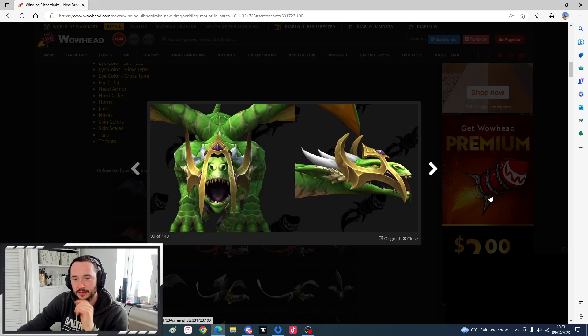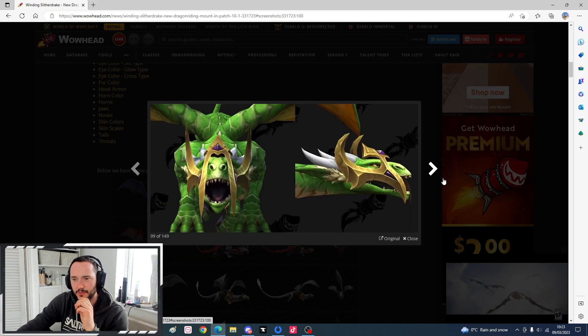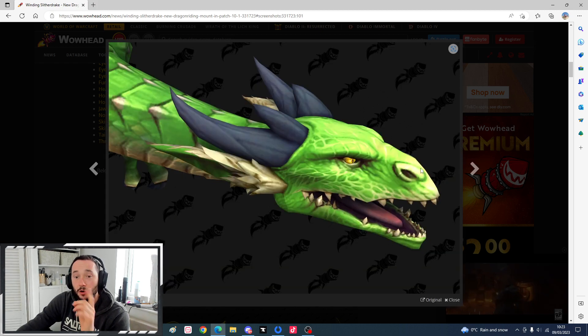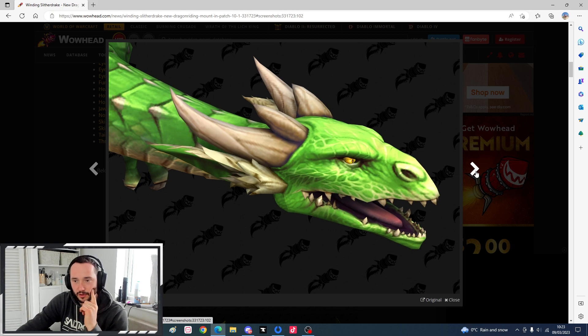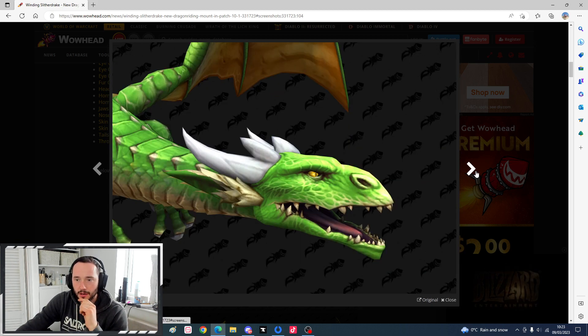Here's the headpiece - I think it looks great. I don't think there's much option with this. The horn colors: we've got a black one, a normal white-brown one, and a white one. Then these are the horn styles.